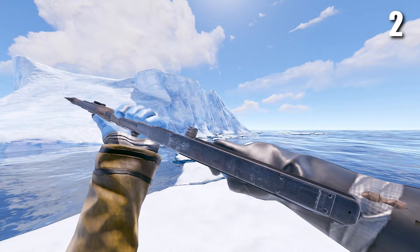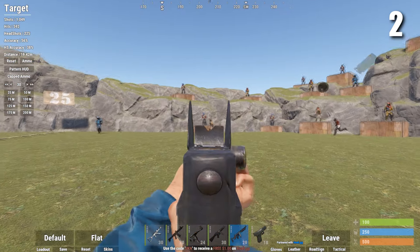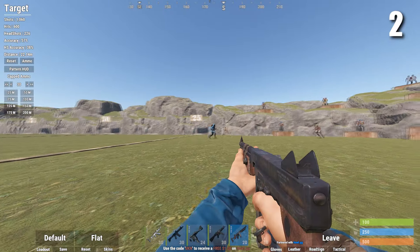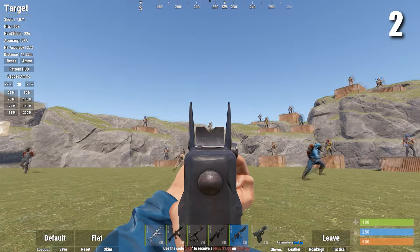In second place we've got the Thompson. The Thompson is easily the best SMG — it's pretty good close up and far away. It's craftable at tier 2 and it's very cheap, and because of how good it is combined with how easy it is to get, I've put it at number 2.